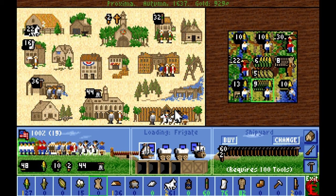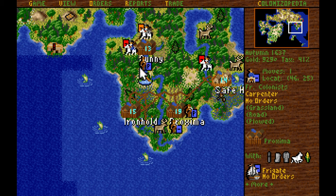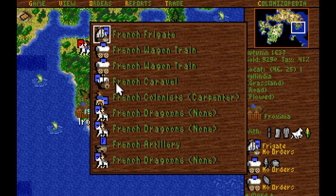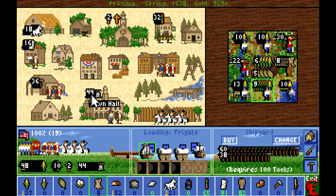Now that I got those muskets and horses from the frigate booty, we're going to equip one more Dragoon. After that, we will back off and let the horses restock — other than attacking enemies that come towards us. If we have to, we'll go ahead and buy more horses. We've got two more statesmen trained up in Proxima, so now I need to think about what I want to do with them.